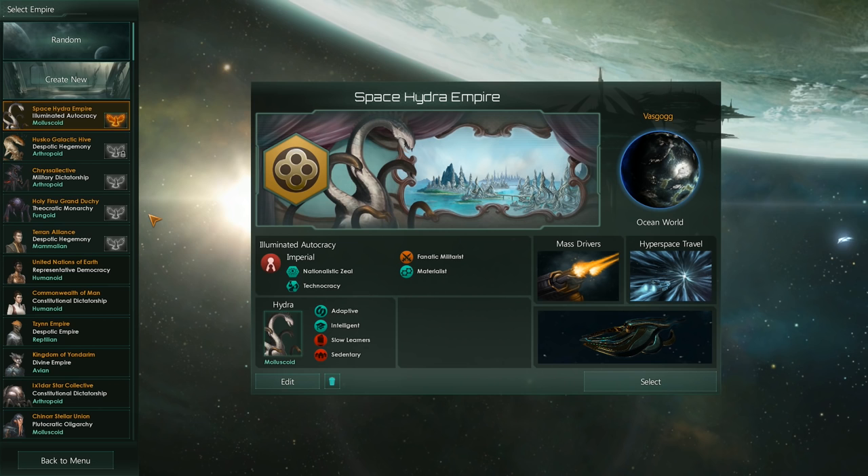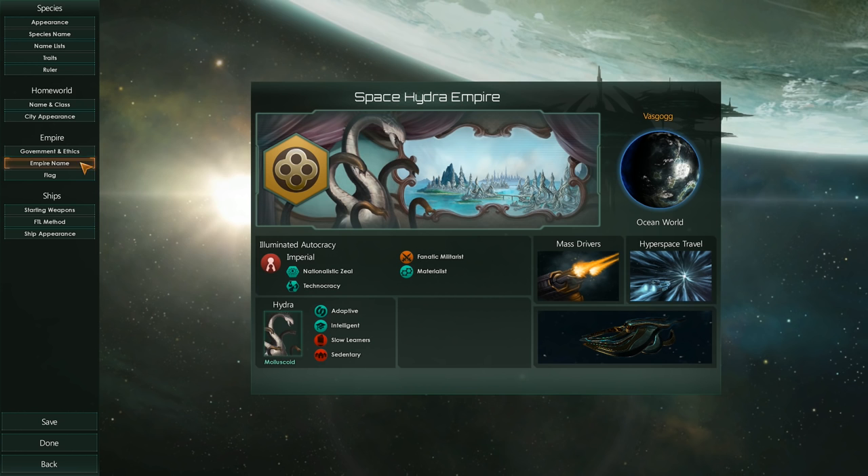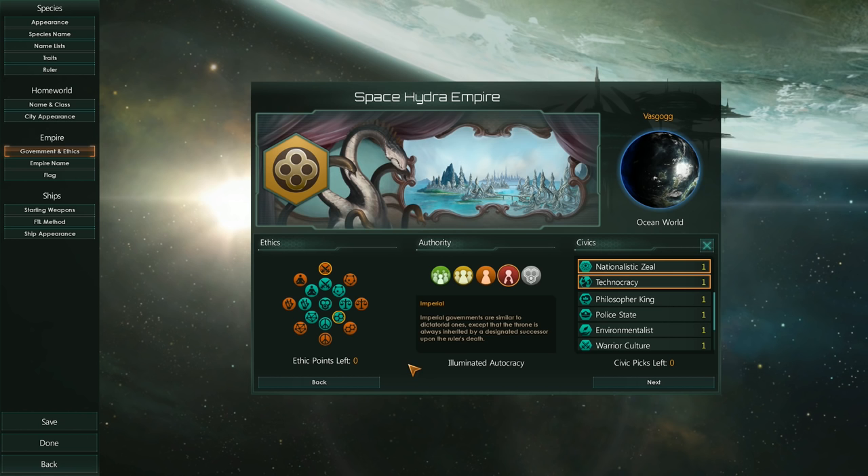Let's jump straight into the game. I already built the empire that we are going to play. It's the Space Hydra Empire, because why not? And the biggest difference here when building your empire is how governments work. You pick one of the five government types, which now includes the Hivemind.